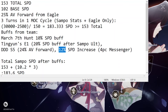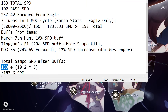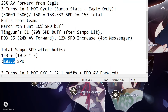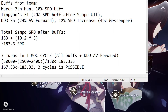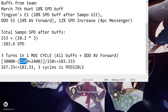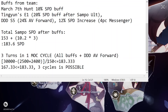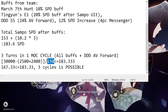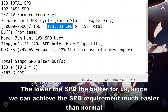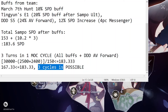If we tabulate all of this: Sample's effective speed is 153 total speed, plus 10.2 (that is the base speed) times 3, and you get 183.6 speed - without including advance forward. Now, in one Memory of Chaos cycle: 30,000, 3 turns, 25% advance forward from the four-piece eagle is 2,500, and from Dance Dance Dance S5 is 2,400, in a single Memory of Chaos cycle. Remember that 183.33 was the total minimum required speed for three turns in a single cycle, and you can see if we get 167.3, three cycles is possible. Let's test it out.